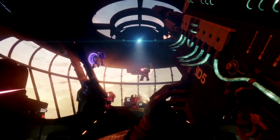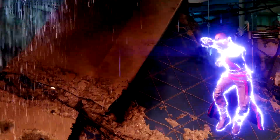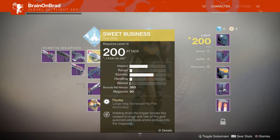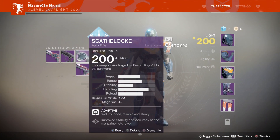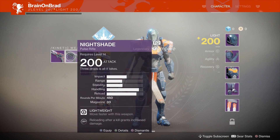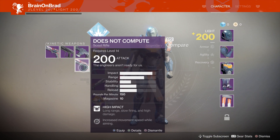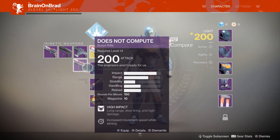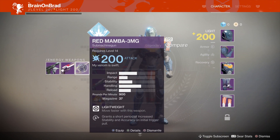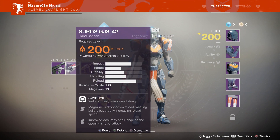We're going to be talking specifically in this video about brand new information involving the Destiny 2 weapon system. This is huge information because we've been kept relatively in the dark over the past several months regarding Destiny 2 weapons, by virtue of the fact that we have not been able to go in and inspect weapons. During the world premiere event and during E3, you could simply hover over your weapons but you weren't able to go in and inspect their perk layouts.